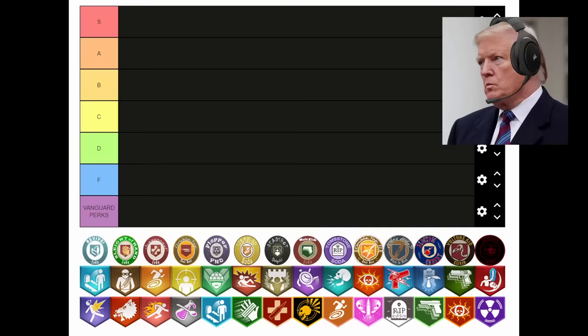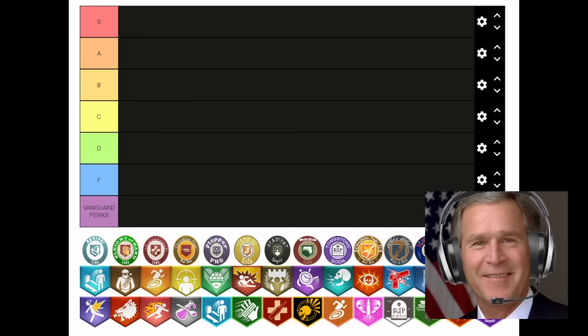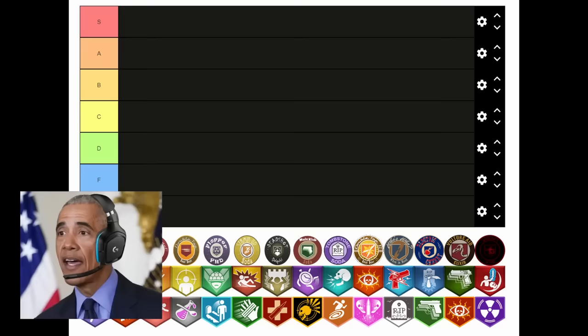I hate fish, and according to every character it tastes fishy, so F tier. Joe, you bumbling buffoon, we're not judging them based on taste. Otherwise they'd almost all go in F. According to the ingredients visible on the cans in Cold War, a lot of these would actually kill you if you drank them. That said, I have to agree with Donald — this is an A tier perk. Well, another reason Joe might not like it is because he never uses it in co-op — he's the noob who's always getting revived. I can settle on A tier.